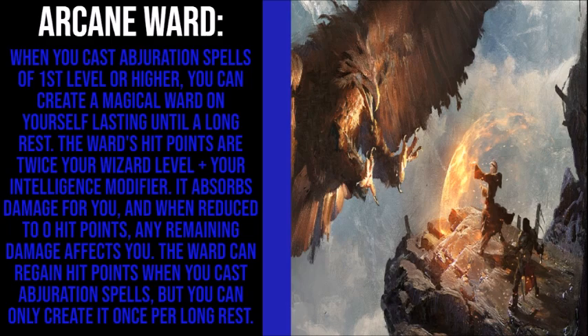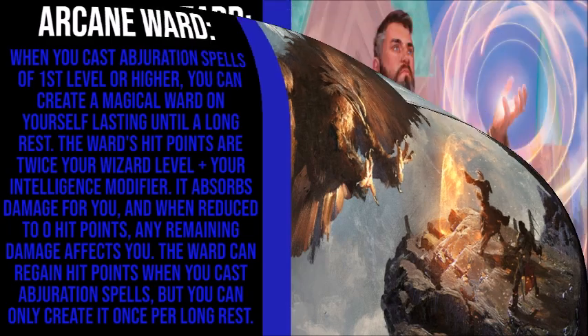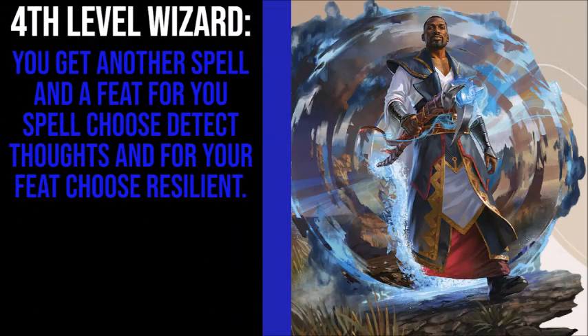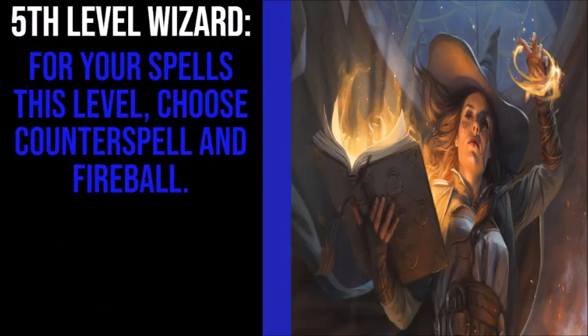Third level Wizards get some more spells — choose Feather Fall, Invisibility, and Misty Step. Fourth level Wizards get another spell and a feat. For your spell, choose Detect Thoughts, and for your feat, choose Resilient. Finally, fifth level Wizards get more spells — choose Counterspell and Fireball.